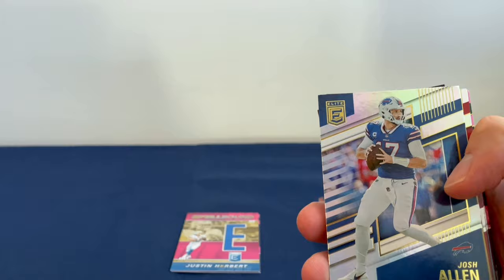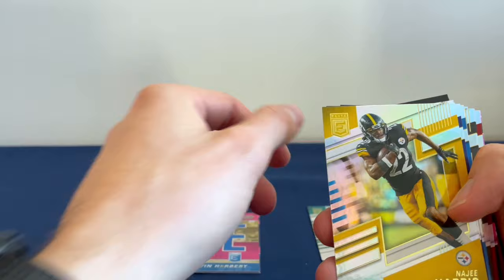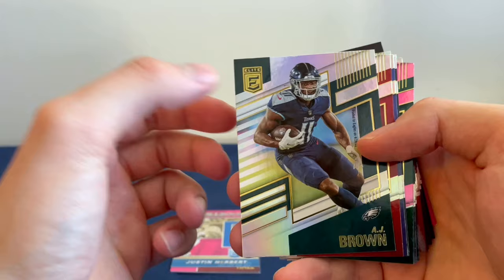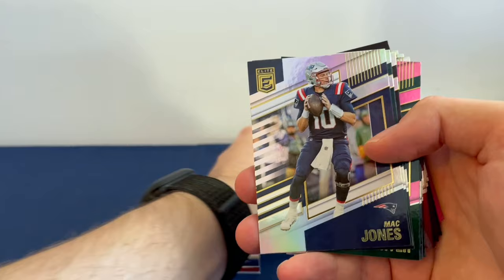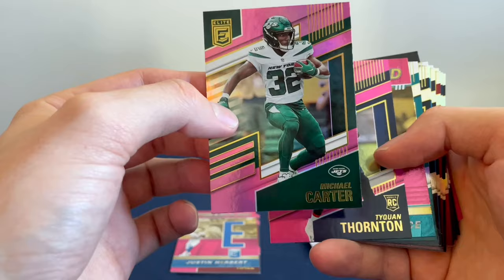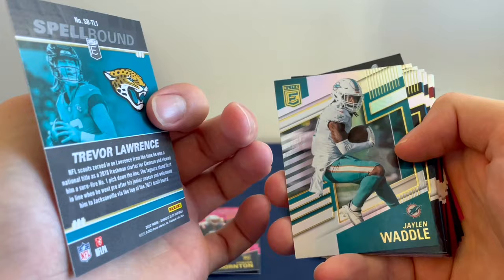Started off with Josh Allen, Jameis Winston, DeAndre Hopkins, Tua, Najee Harris, Kadarius Toney, Justin Herbert, Davante Adams, AJ Brown, Mike Evans, Matthew Stafford, Mac Jones, Miles Sanders, Justin Fields. For the pink parallels, looks like we got three — Michael Carter, not too bad, and the rookie card Tyquan Thornton — pretty cool looking card. And a Spellbound Trevor Lawrence. We'll take it.